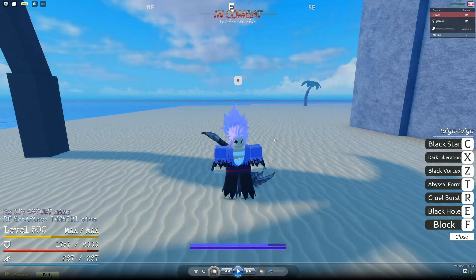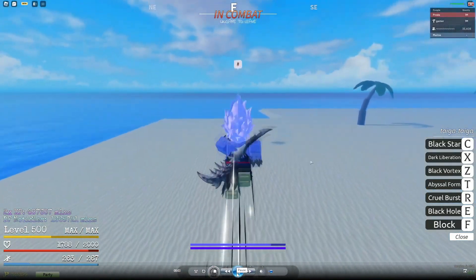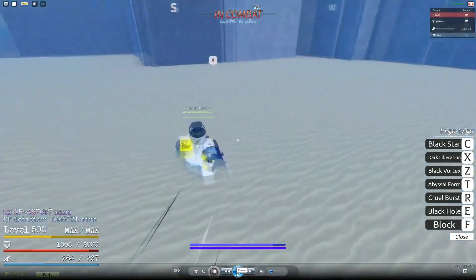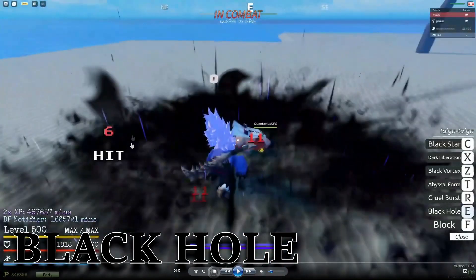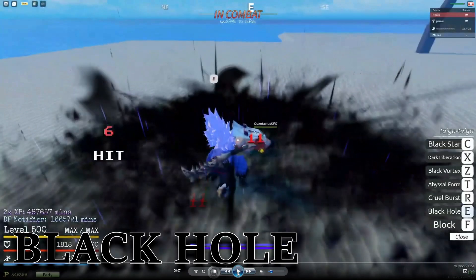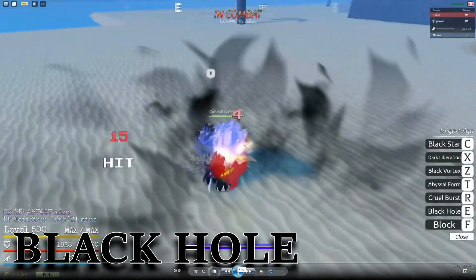I've gone through and written down all the damage for these moves. Starting off we have Black Hole — Black Hole is basically like gravity, where you just get pulled down. You can also see the little purple effects here, so this is basically a complete reskin of gravity. This hits around 14 times, as you can see, and does 11 damage each, so this does 154 damage total.